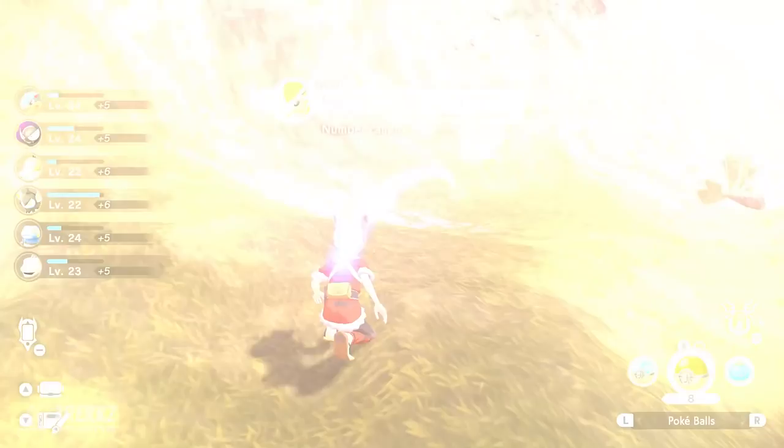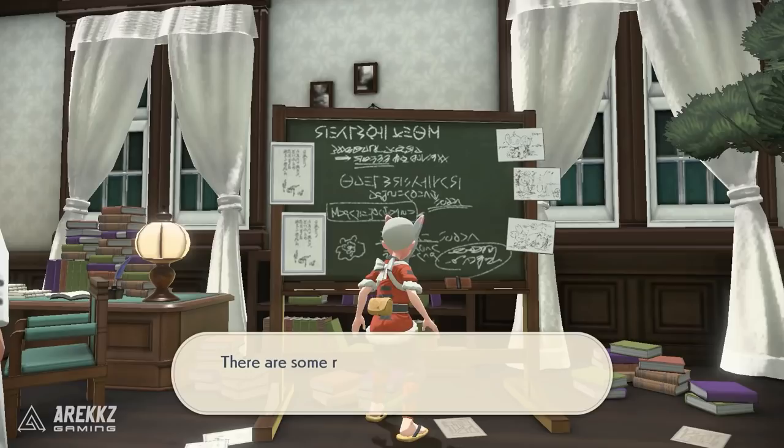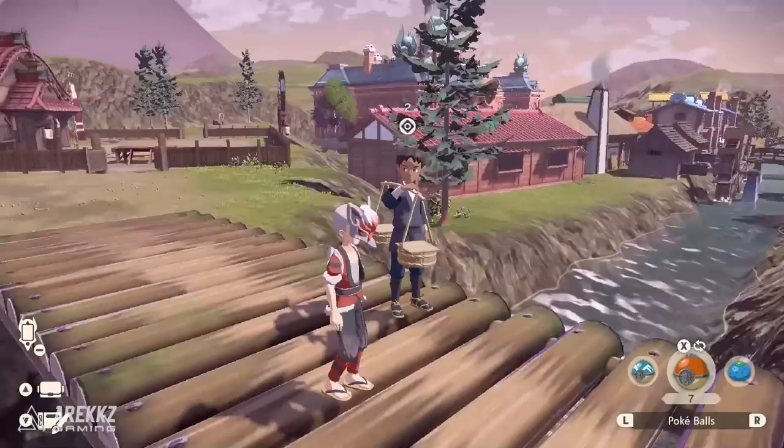You can then return to the town. Go into the Guildhall, head into the research lab, and interact with the board. There will be a specific request called 'A Peculiar Poneeta.' Once you've got this, leave the Guildhall and go over to the right side where there's a guy on a bridge. He basically says there is a strange Poneeta walking around out in the wilds. Once you've spoken to him, you then go back out to the exact same location you were just at.